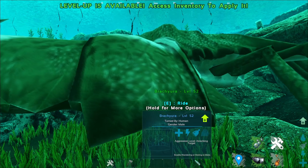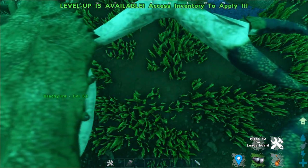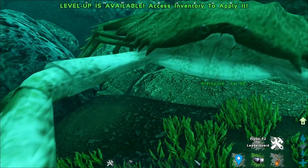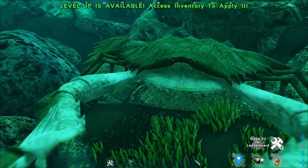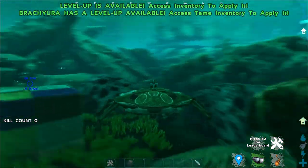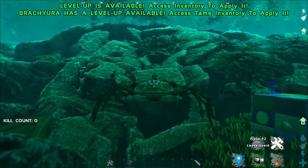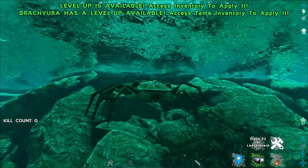Starting out is this guy, the Brachyura. Let me go in front of him so we can have a better look. The Brachyura is a giant crab, and honestly speaking, after seeing through its moveset, it just feels like a Karkinos, which I will show you what I mean once I go out on the surface.